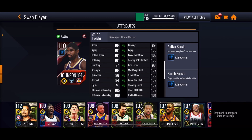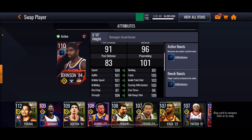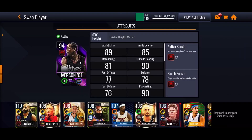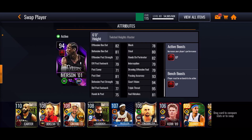This card is absolutely ridiculous. The stats are amazing — mid-range shot 109, three-point shot 100, rebounding stats over 105, speed is very good, dunking and layup solid. What makes the card so good is the boost: plus six athleticism, and it's not position-based, it's team-based. Look at that team boost.